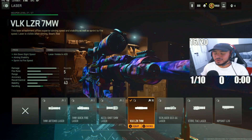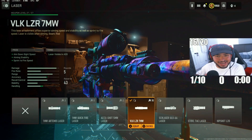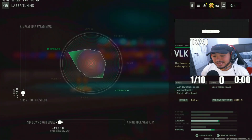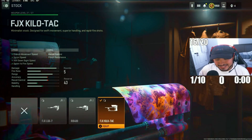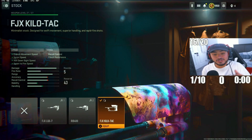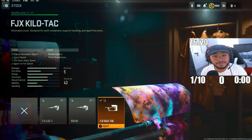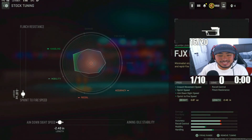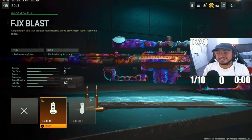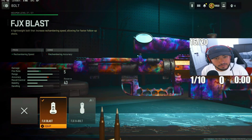For the next attachment, we got the VLK LZR 7MW Laser, tying out the sniper and allowing you to run around faster and ADS faster. For the tuning, max out sprint-to-fire speed and ADS speeds. For the next attachment, we got the FJX Kilo Tax stock, which also allows you to move around the map faster and get that quick mobility with a sniper — you never know when you have to pull up fast. Again, max out sprint-to-fire speed and ADS speed. And to finish the sniper, we're going with the rechambering speed attachment, because you never know when you need to reload a little bit faster.